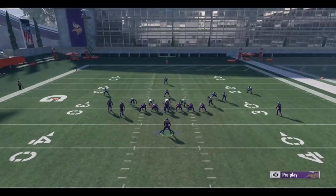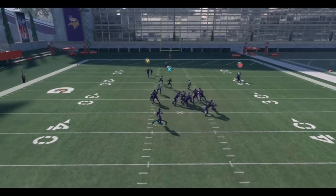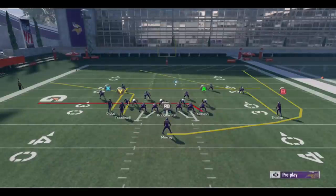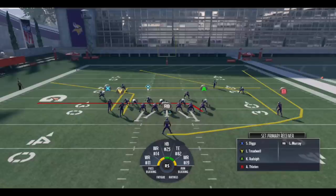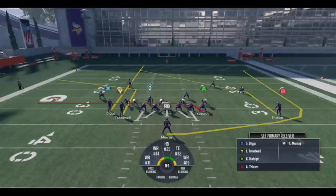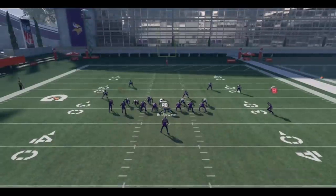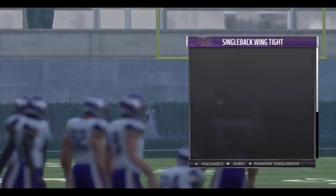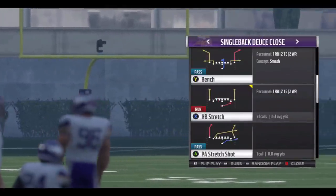Against man-to-man, especially with a guy like Stefan Diggs at 91-plus route running, you can run that in route very crisply. On the backside, Thielen on the post route gets open against man coverage. For the backside flood setup: smart route the corner route to make it a little deeper, then streak Stefan Diggs. You're looking for a weak-side flood — Rudolph dragging, Treadwell on the corner, Diggs on the clear-out, and Adam Thielen on a backside post. My progression is drag to corner to backside post. Hit the drag to Kyle Rudolph — that's your passing game out of Single Back Doubles North.